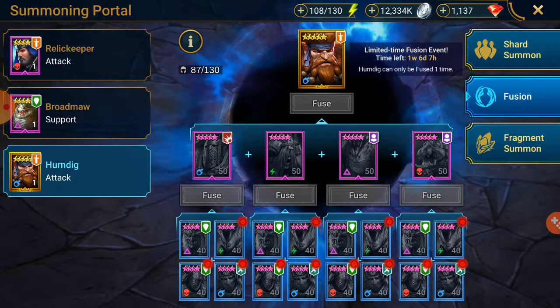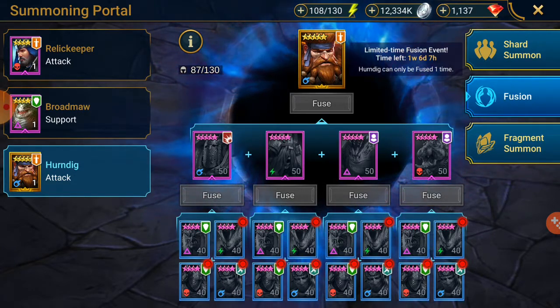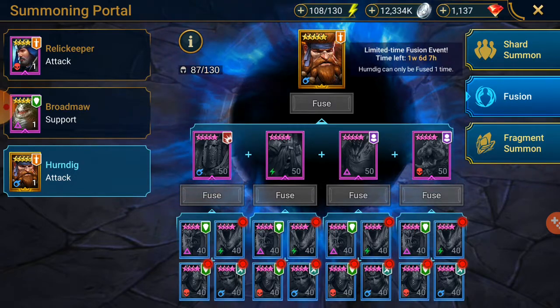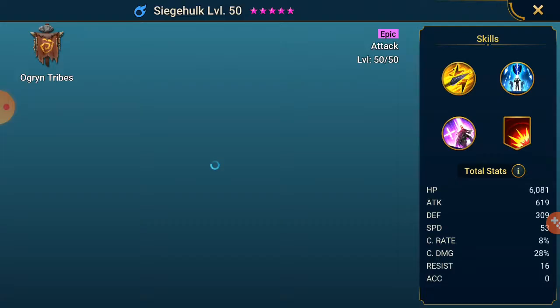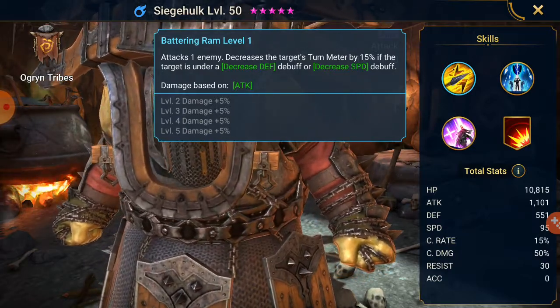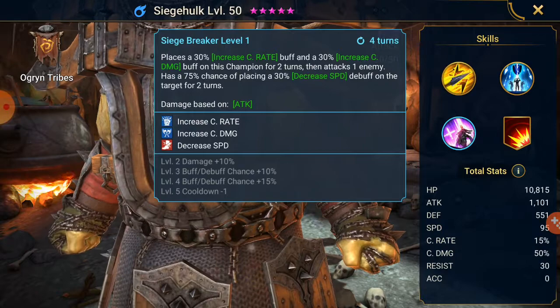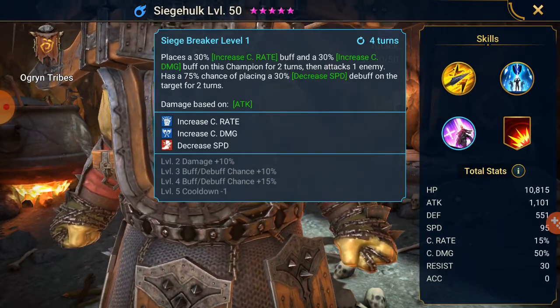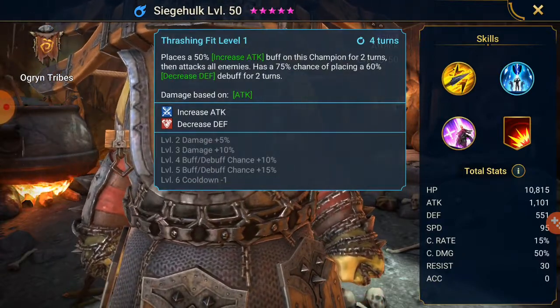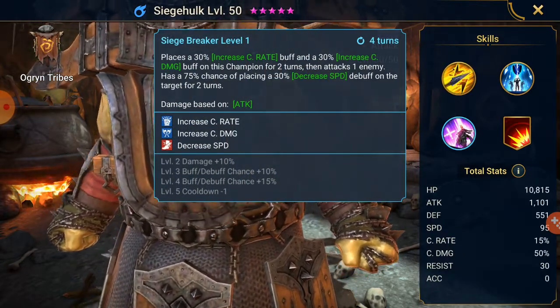We need to get four of the same Champion just to make Hoferys, Scathex, Gorey, and Siege Hulk — the Epics in this case. Siege Hulk looks okay; he doesn't necessarily float the boat too much. He has decrease defense, decrease speed, and can attack before an AoE move, with a chance of breaking defense. He gives himself increased crit rate and increased crit damage with a 100% chance when booked, placing decreased speed on the target for two turns, plus an increase attack buff for two turns. The moves on him are okay but not brilliant.